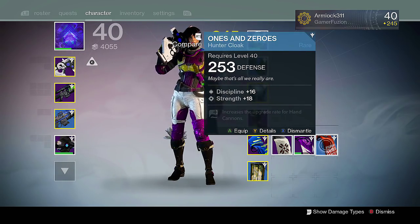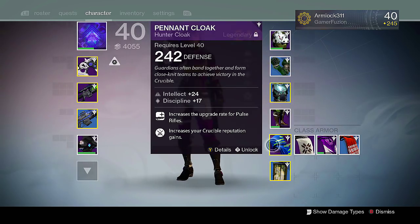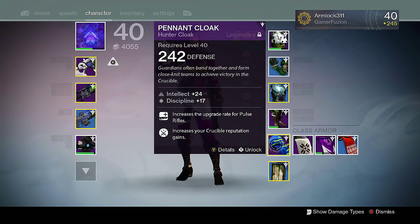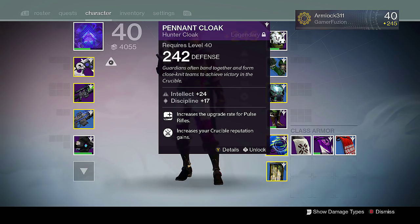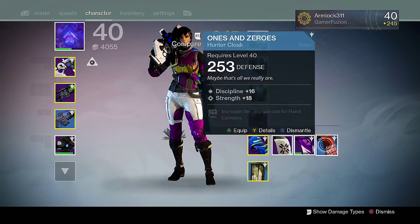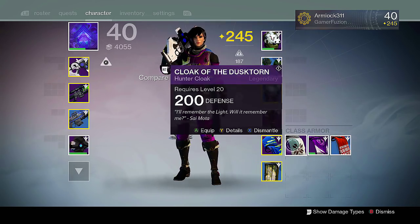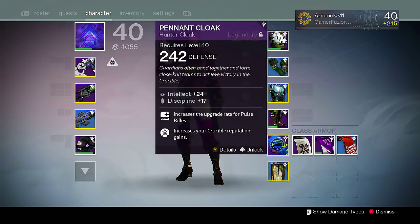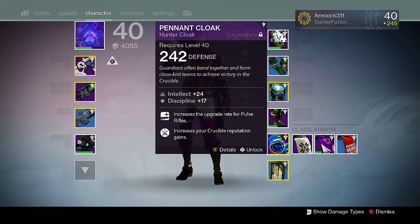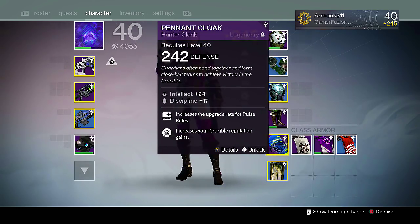I've got a 253 blue, and I'm going to infuse this 253 blue into this 242 legendary cloak. Blues are better than some legendaries — I don't know, just Bungie. What we can do is infuse this into that. These lower ones cannot be infused into something stronger; the only way to infuse is to take something stronger and infuse it into something weaker to make the weak one stronger. I really like this cloak, so I'm going to make it stronger.